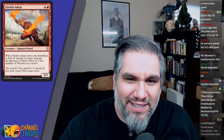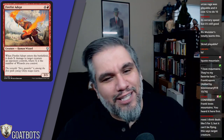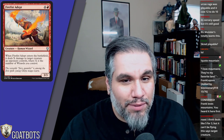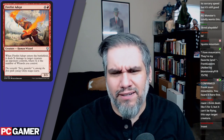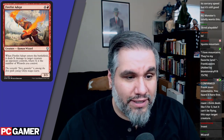Fire Fist Adept — three-three for five. When it enters the battlefield, it deals X damage to target creature an opponent controls, where X is the number of wizards you control. This card's interesting. I mean, you're not going to play this in constructed — a three-three for five is not great.